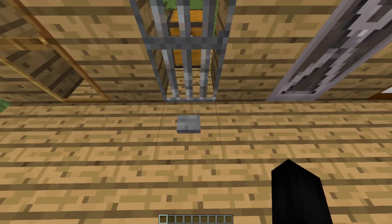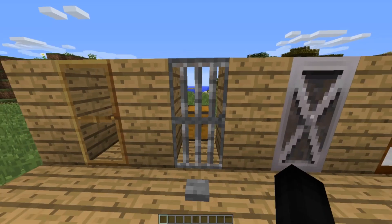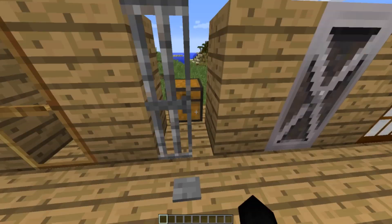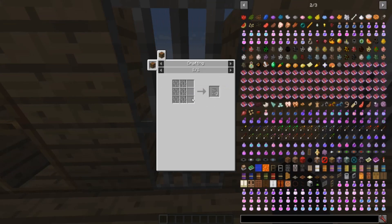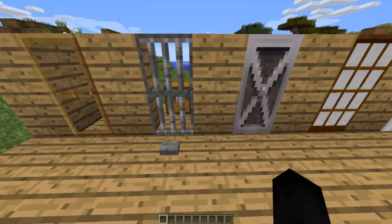Moving on to the jail door — this one's pretty interesting and unique. You have to use a button or something to open it, and once you open it, it closes very shortly after, so you have to quickly get through. If you're making a jail cell or an entire prison, this is definitely the door for you. To craft it, you will need six iron bars — that's 36 iron total — and you'll get three doors.